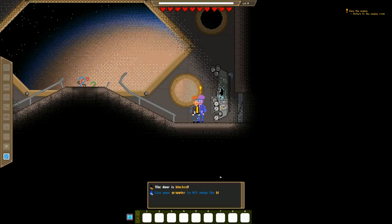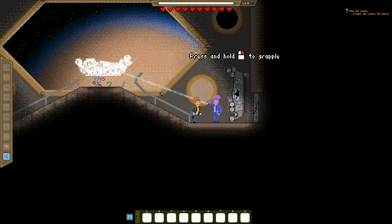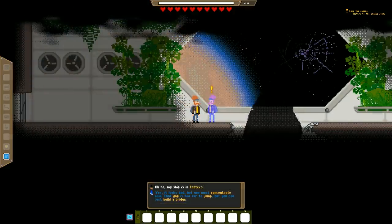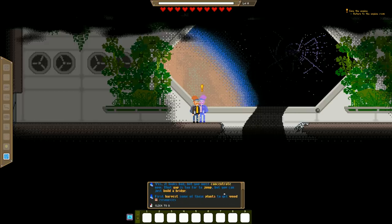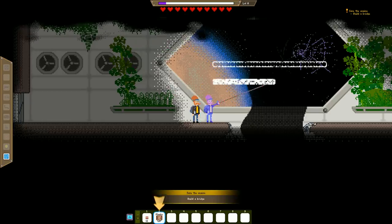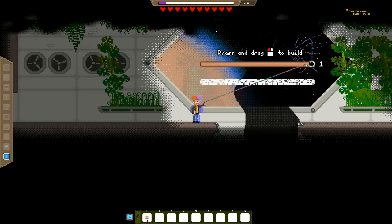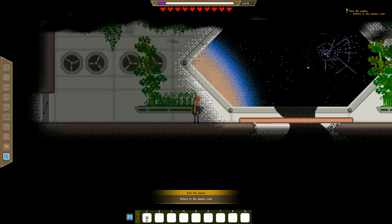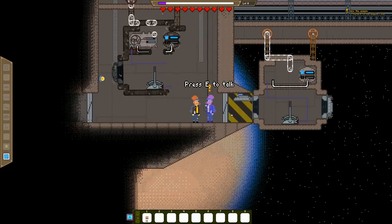What do you got here buddy? The door is blocked — use your grappler to lift away the blocking object. You're gonna show me how to play? You're very good. And if you're doing it, why do I gotta do it? Because you're doing it in the future. You can just build a bridge — can we now? First, harvest some of those plants to get wood. Can we do it up here? Nothing's holding it up, you're just gonna fall flat down. Look at that. Did the aether eddy destroy the freaking convoy system we had here?